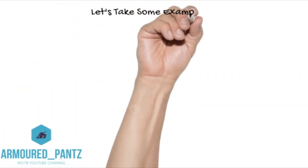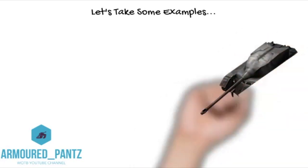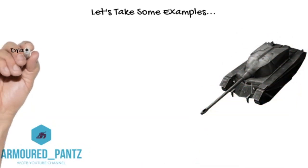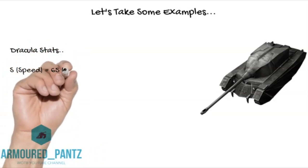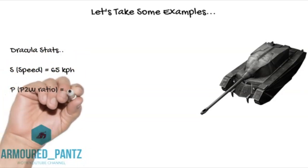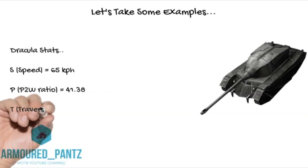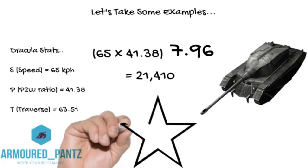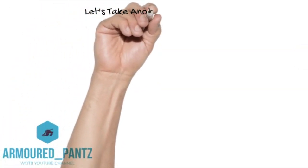Let's see how this works in practice. Let's take one of the most maneuverable tanks in Blitz — if not the most maneuverable — the Dracula. The Dracula's stats: top speed is 65 km/h, power-to-weight ratio is 41.38, and traverse is 63.58 degrees. Plugging that into the formula, we get a figure of over 21,000 — we'll round that down to 21 to make it more manageable.